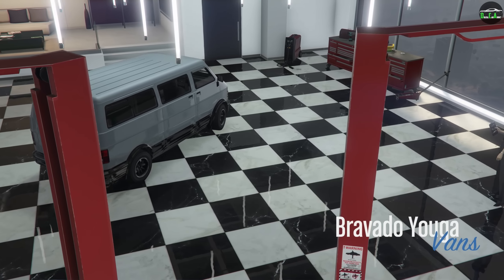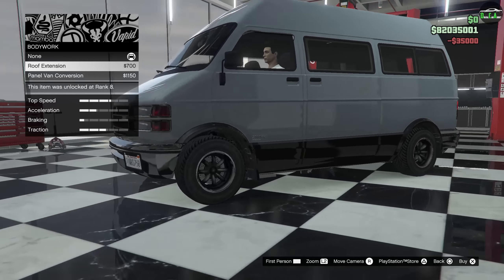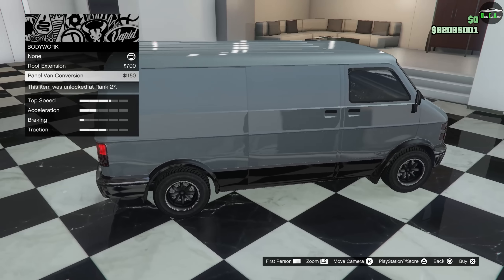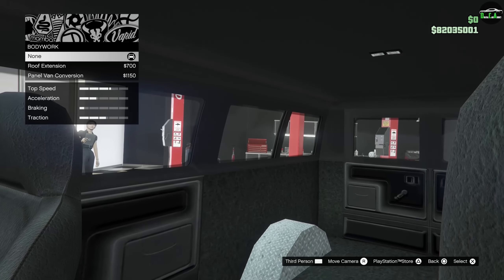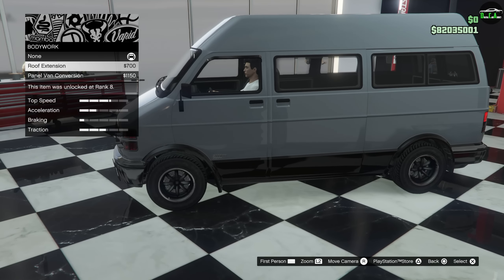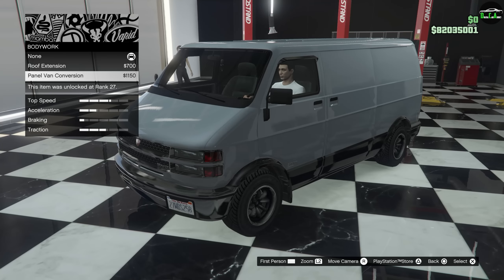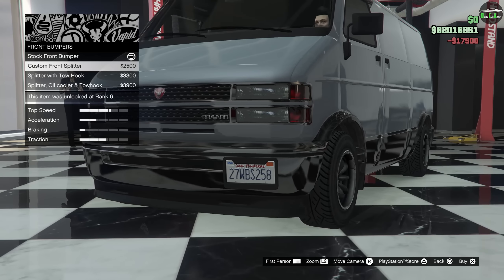Alright, the original Yuga — so many different variants over the years. For bodywork, you have a roof extension and a panel van conversion, which makes it look more like a worker's van since it has fewer windows. Looking from the inside, the roof extension doesn't actually give extra headroom — in real life that's what it's supposed to do, give more room inside — but here it's just for looks. The panels do cover the windows on the interior though, which is pretty cool.